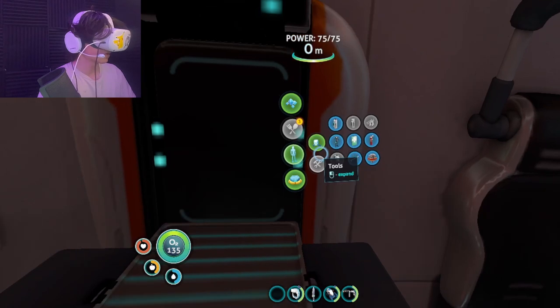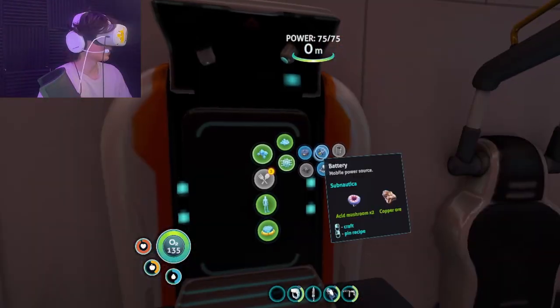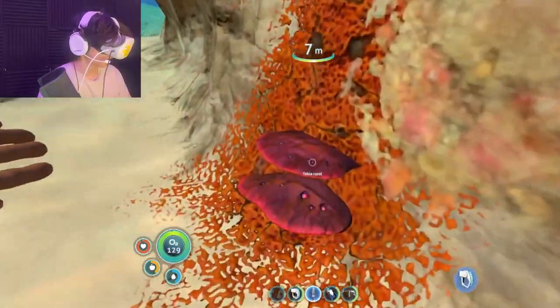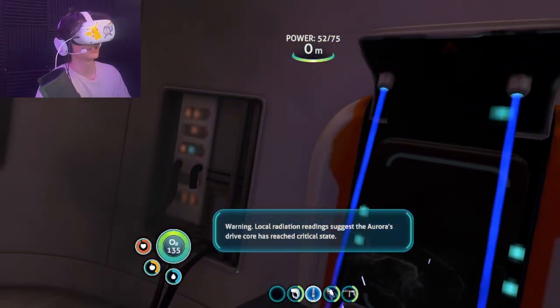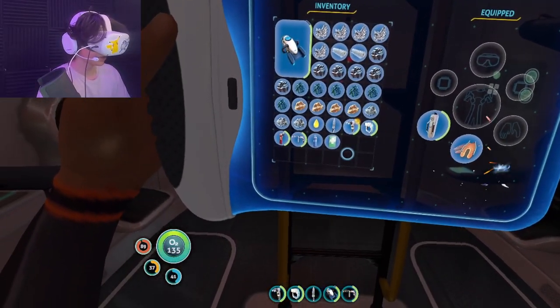Wait, how do I have the radiation suit? The Aurora hasn't even blown up yet. Okay, we need this — I need table coral, coral, come here, got coral. And then bada bing bada boom, habitat builder is with me now.